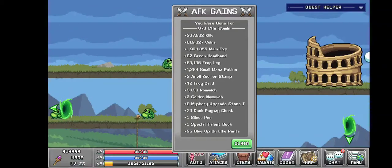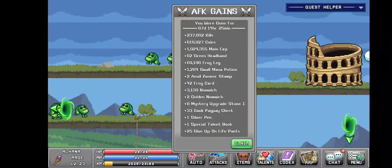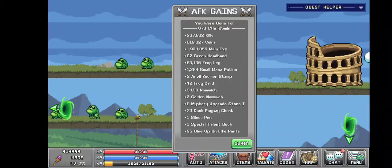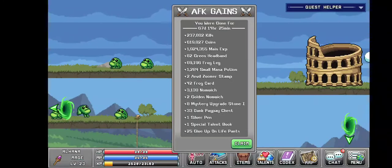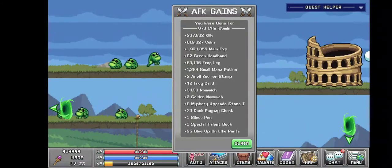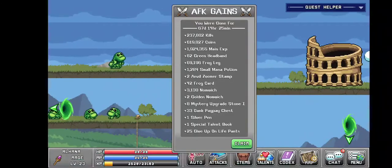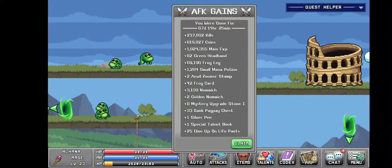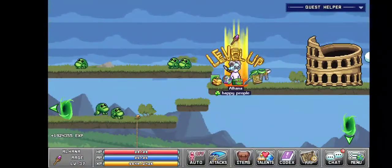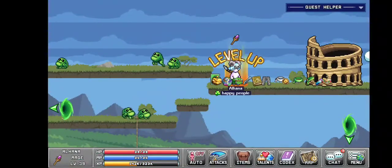69,000 frog legs, 1,284 small mana potions, 2 anvil zoomer stamps, 42 frog cards, 3,160 non-witches, got 2 golden non-witches, 8 mystery upgrade stones, 33 dank pay-pay chests, 1 silver pen, 1 special talent book, and 25 give up on life pens. That put me at combat level 39.